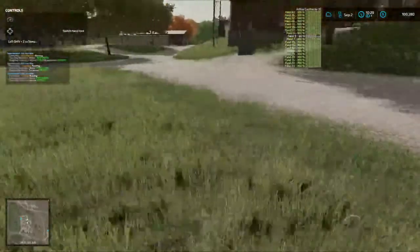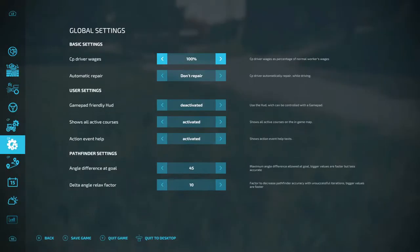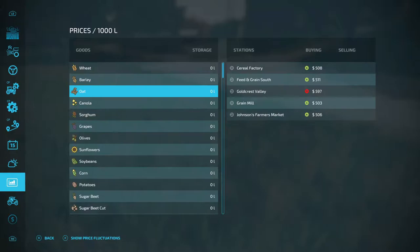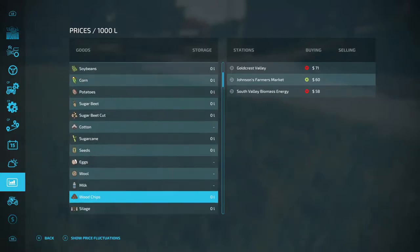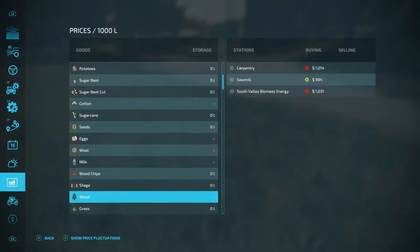Let's go in here and just check and see what the stuff goes for. We're going to scroll down. Wheat's not a good price. We have some wheat in that one truck — well, in the barn that we put on the ground. Eggs — I want to get into eggs, that's a pretty good price. Wood chips not going for very much. Yeah, well we're in the wrong place. We need to go to carpentry. I'm going to mark that.